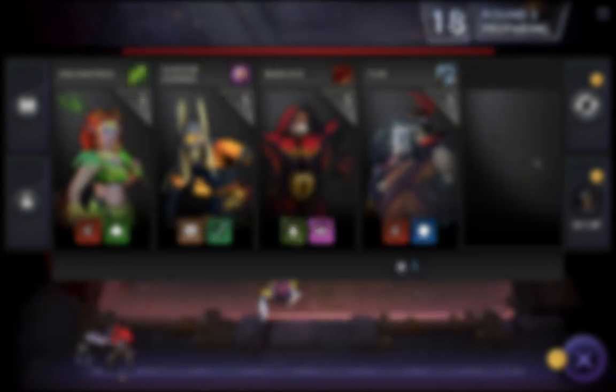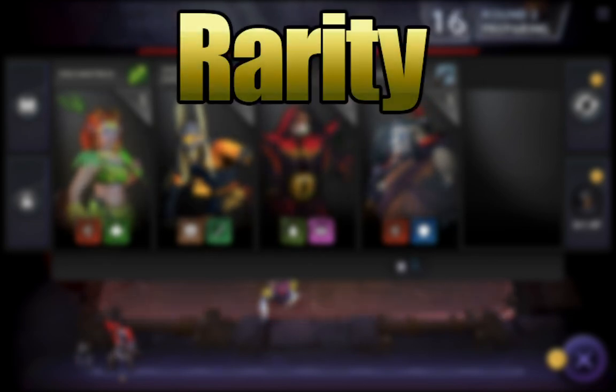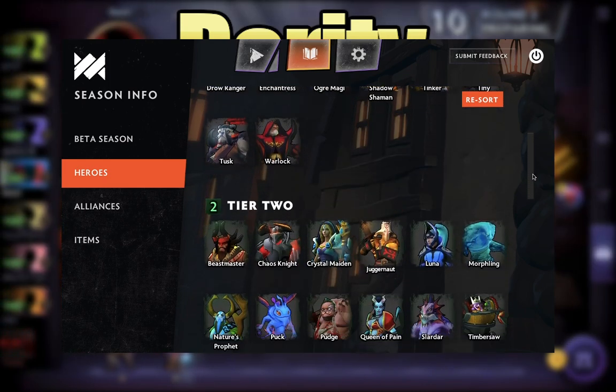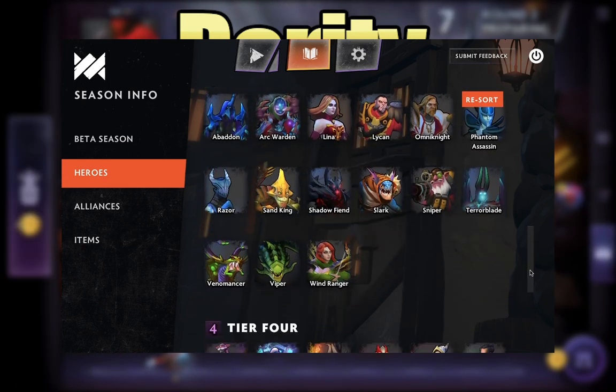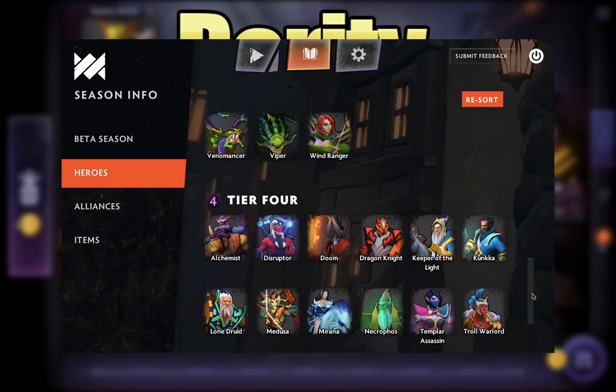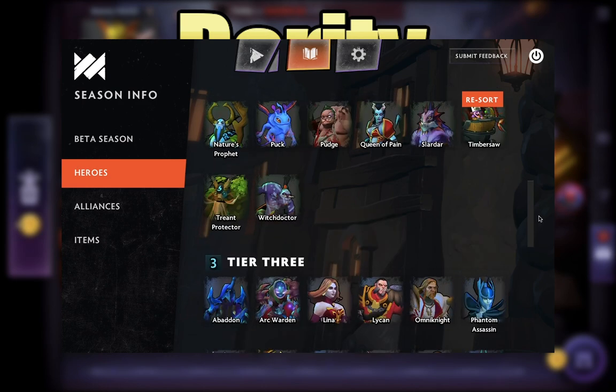The first feature I want to talk about is rarity. There are five rarities in the game going from one to five. These are also associated with their cost as well, so they're one to five cost. There are also colors associated with each of them. You'll sometimes hear people refer to them as greens or blues or oranges — that's what they're referring to there.